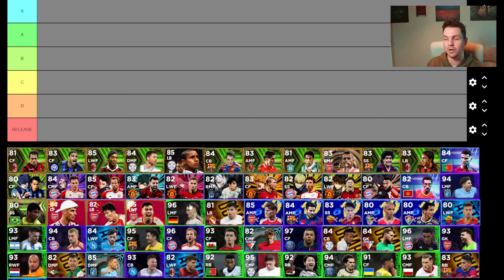Now we're going to be going through this fairly quickly. We're going to start down at the bottom. We have actually got six tiers. We're starting with the release down here which is the red. These are cards that if you get them, there is not even a point in training them up or really using them.